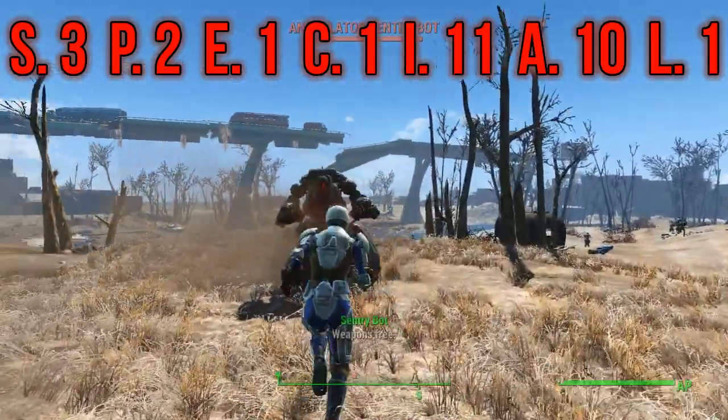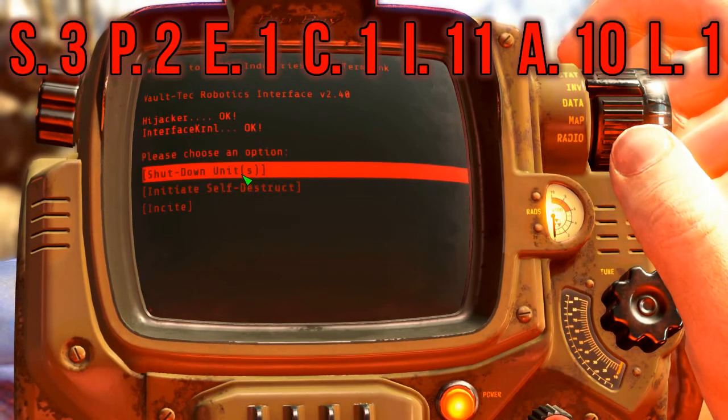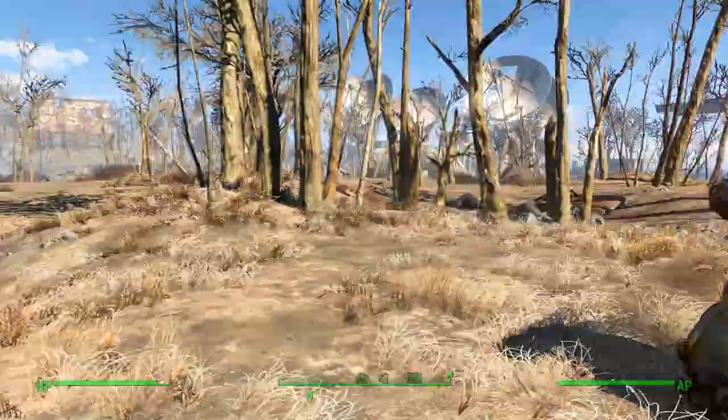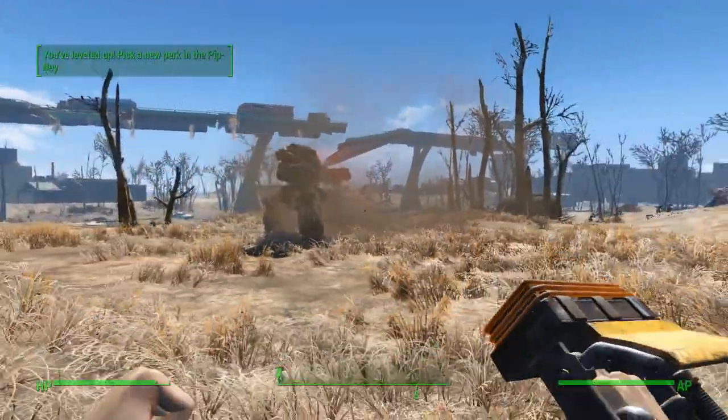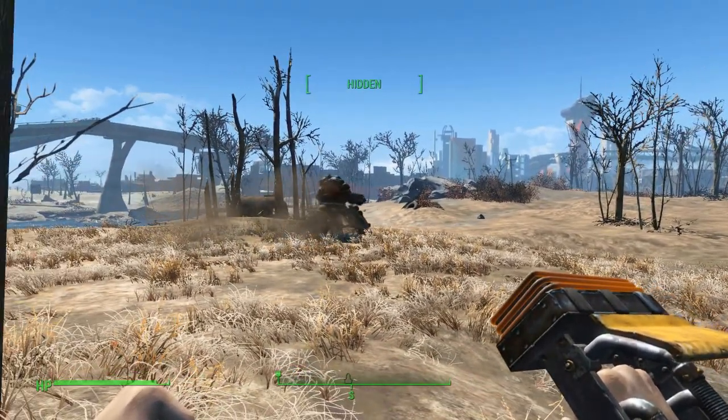The Mastermind has Strength 3, Perception 2, Endurance 1, Charisma 1, Intelligence 11, Agility 10, and Luck 1. Although we will be using unarmed, we don't need a high base stat in Strength, so we can keep it at 3 purely for perks.